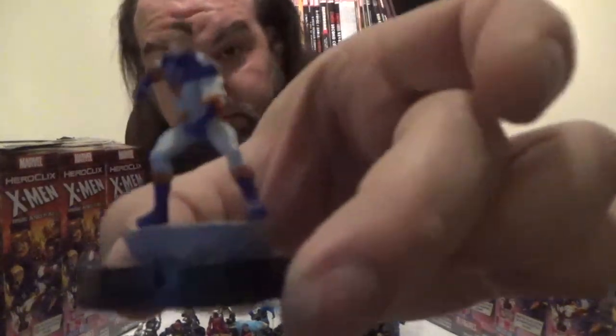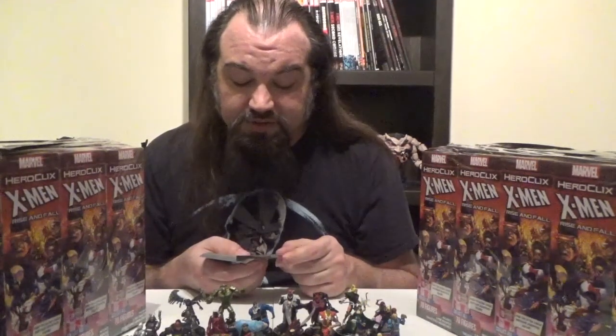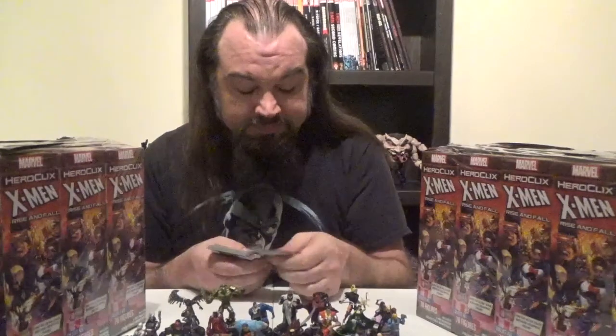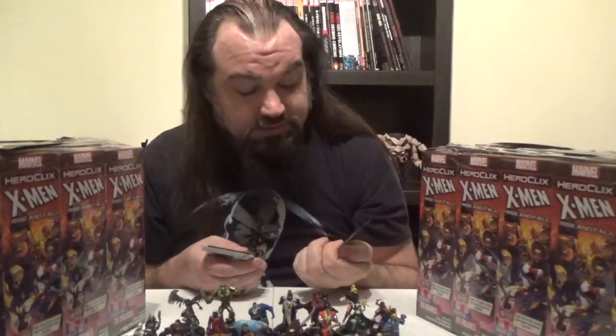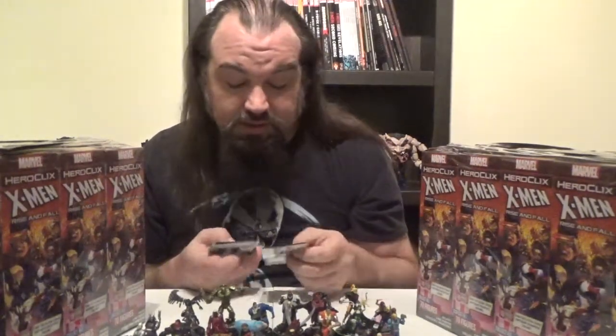Next up, we've got Smasher. Smasher comes in at 100 points or 30 points, with the Imperial Guard, Shi'ar, and Soldier keywords. She has the trait Exo-Specs Technology — free: choose a listed power to use this turn, then roll a D6. On a 5 or 6, you may choose an additional listed power to use this turn. Listed powers include Charge, Flurry, Quake, Precision Strike, Exploit Weakness, and Empower. Looking at his dial: a full run of Sidestep, a full run of Toughness, and a full run of Close Combat Expert. Charge and Flurry will be very useful here.